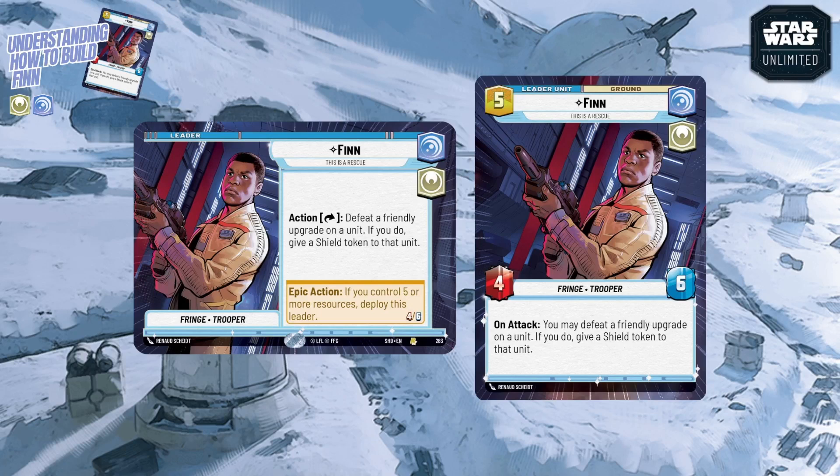Finn gives you access to the Vigilance and Heroic aspects — blue and white. If the aspects on a card you're playing don't match what's on your leader or base, you pay an aspect penalty of two extra resources per mismatched aspect. So if you have Finn with a green Command base and want to play a yellow card, you pay two extra. If you want to play a green-black Cunning/Villainy card, you'd pay four extra since neither matches.